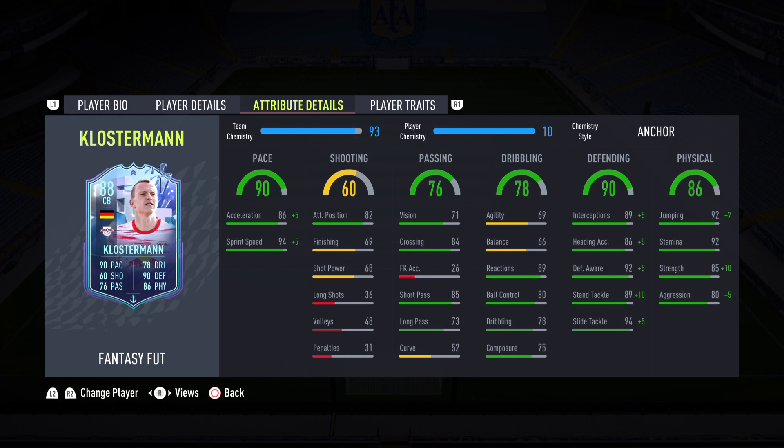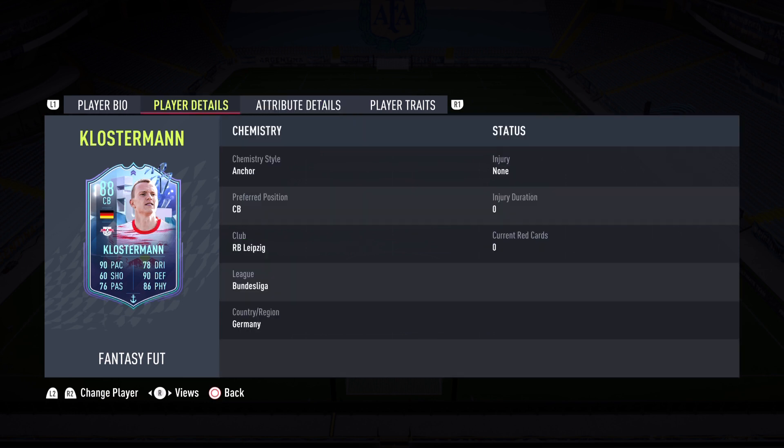Anchor, anchor, anchor — and the reason is you get strength up to 95 and aggression up to 85. I got a German manager in there for the full boost and that was a game changer. Stamina is phenomenal — he'll last the whole game — and jumping is great too. I'd give him a meta rating of 9 out of 10 and a final rating of 9 out of 10. If Klostermann gets upgraded he'll be an elite-level center back — he's a solid option and for the price, this is a steal.